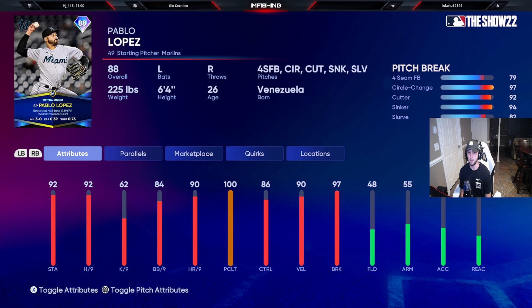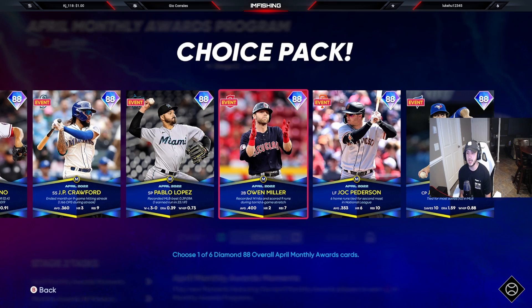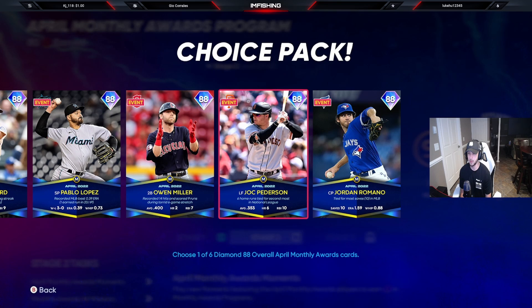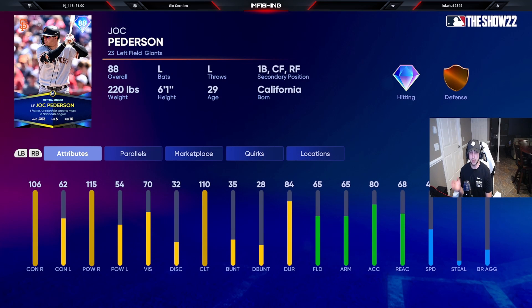Next is an 88 Owen Miller — a righty who plays second base but can also play first, third, and short, so he can play anywhere in the infield. Solid card: 97 contact right, 77 contact left, 70 power right, 84 power left, 86 speed, and gold defense. Not a bad card at all — if you need a new second baseman or shortstop, go pick him up.